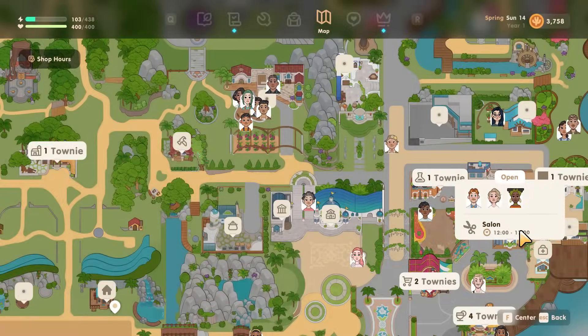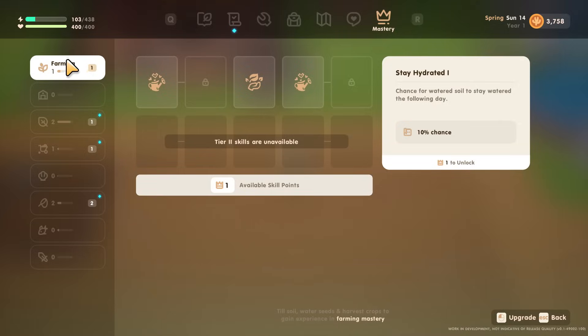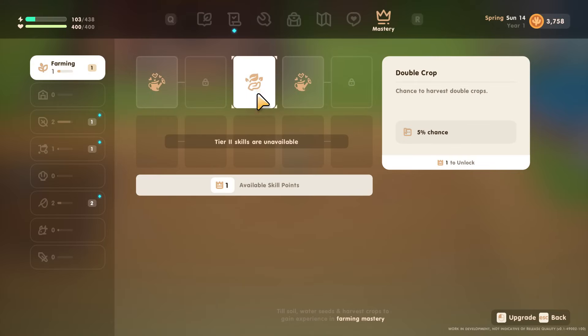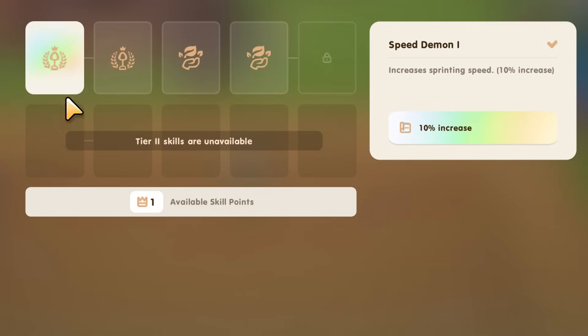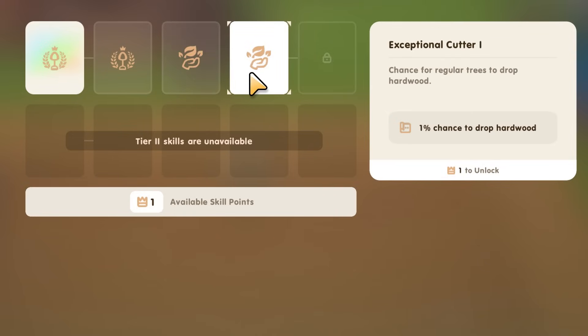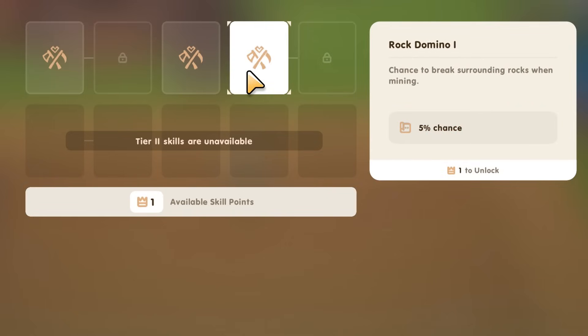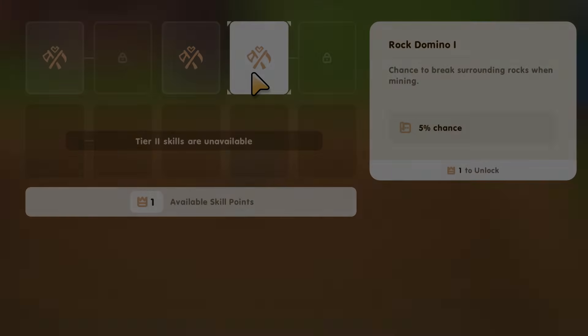Tip thirteen: when you level up your skills you will get skill points — don't forget to spend them. When I first played I was casually fishing, foraging, and mining without realizing I had accumulated lots of unspent skill points. There's no clear indication when you earn them, so it's easy to miss. Every now and then go into your skills and spend your points. You can get things like more speed, more forage items, more crops, and improved bug catching and fishing.